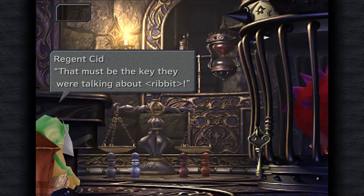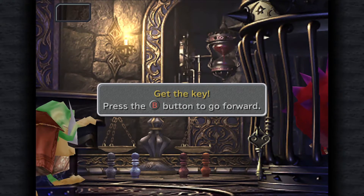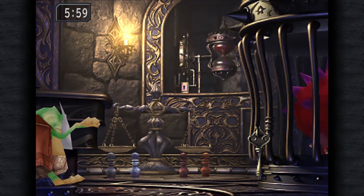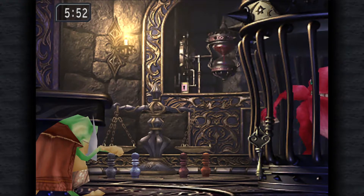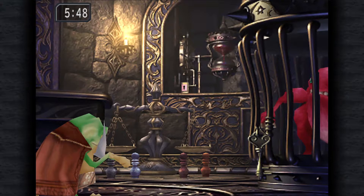That must be the key they were talking about. But the timer's stuck, so I need to spin that hourglass every time it gets slow. Get the key, press the B button to go forward. I need to sneak up on it without being seen by this red creature.